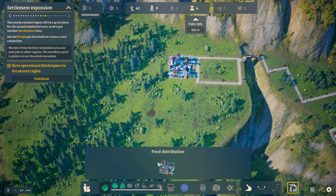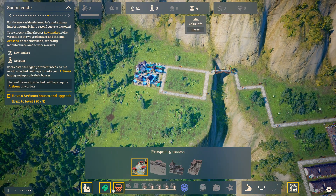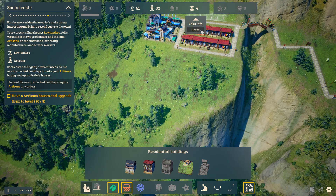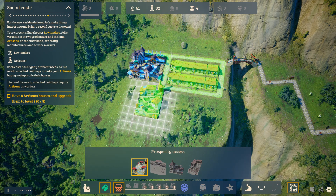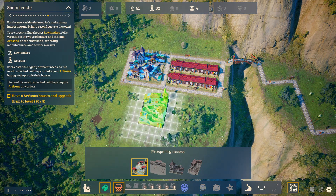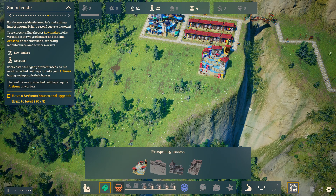There's where I want the market placed. In addition to those basic workers you can have artisans - they want slightly different things. I'm going to make a nice little block of them. They want a bath - I don't blame them, having a bath sounds phenomenal. We'll put this bath house right there. Please enjoy.